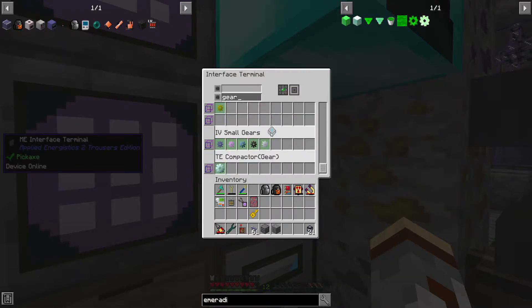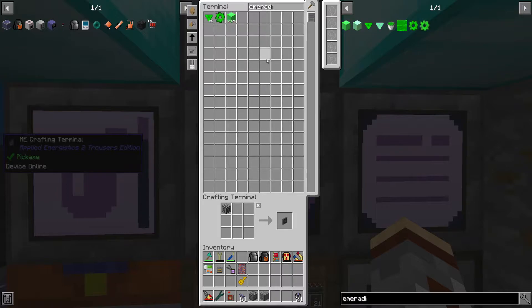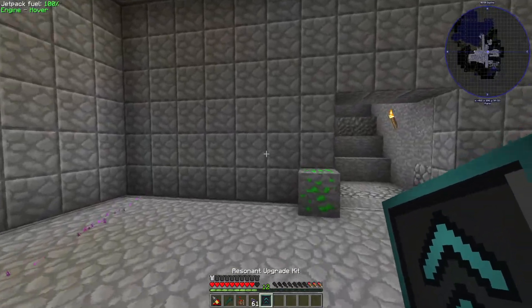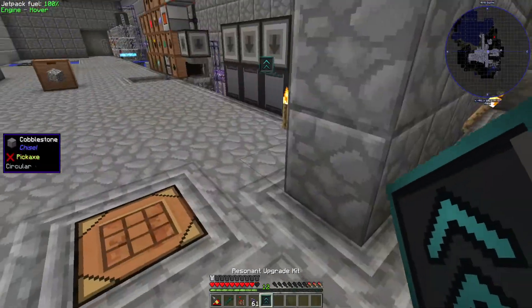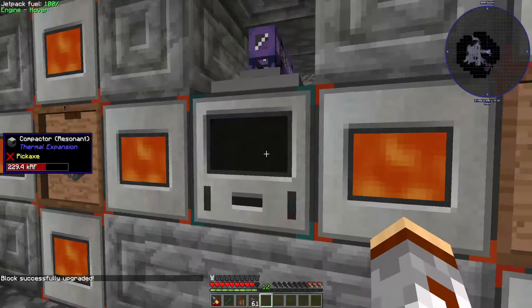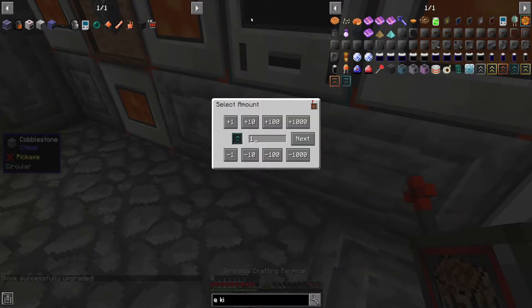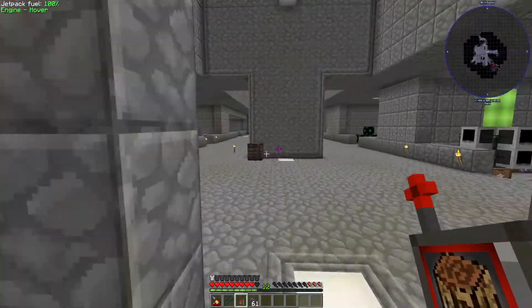Gear — bada boom. There we go. So e-kit — and look at that! So I'm going to go ahead and put this on our gear maker, and you can see it opens up an extra slot. E-kit. Actually, we won't worry about that for now. Let me just get the augment for that and let's move on with the other quests.